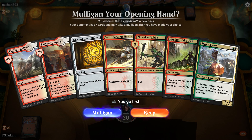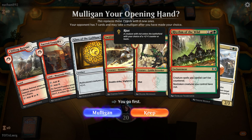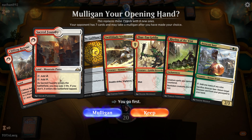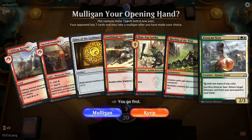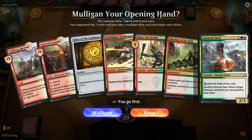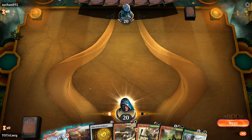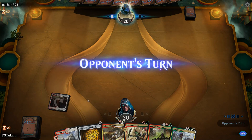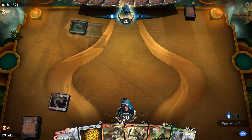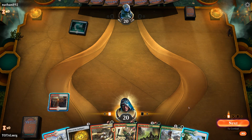Here we go for match two — maybe I was a bit apprehensive on that first one. Opening hand: no green mana, which is a bit of a problem, but we've got two lands and Glass of the Guildpact. If we draw green mana we're laughing. It's a slightly dodgy hand but I'm going to keep it. Would you have kept this hand? Let me know. And that was a bit of luck drawing exactly what we needed.